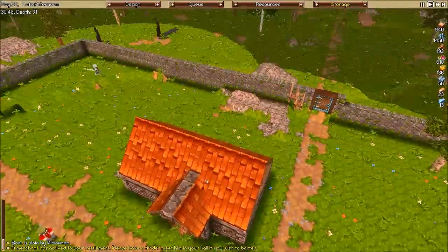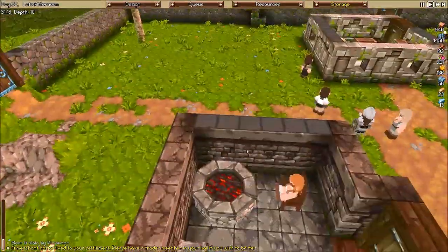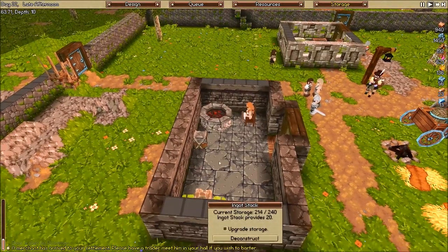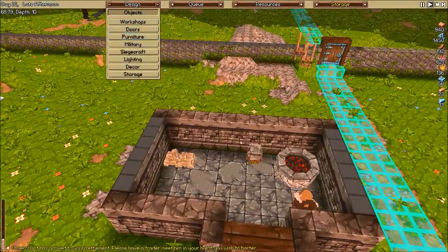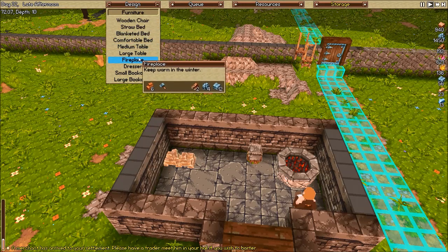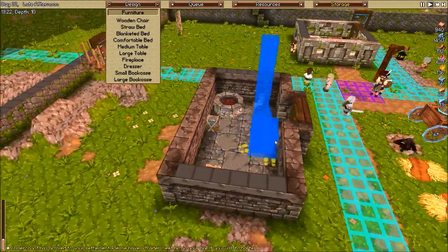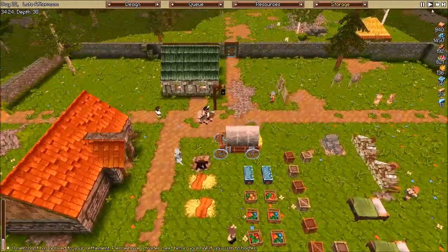Our blacksmith is done. I've put some furniture in here — there's a chair if our blacksmith is feeling lazy and just wants to sit there. We have our anvil and our ingot stack. I could maybe even put a fireplace to make it look more like a blacksmith. We have a fireplace that would actually fit. I'll think about it — let me know what you think about putting a fireplace in there.